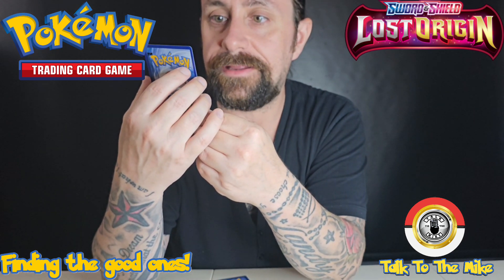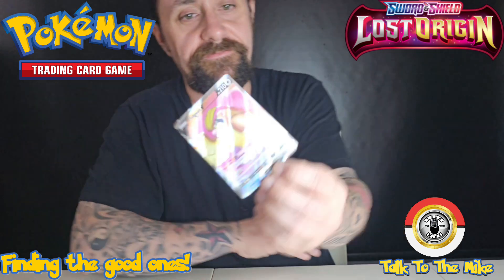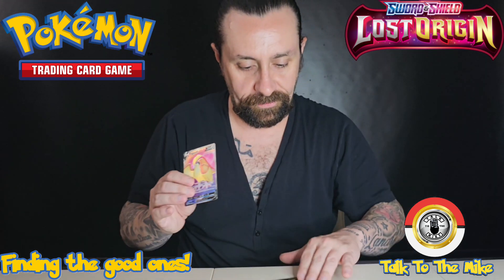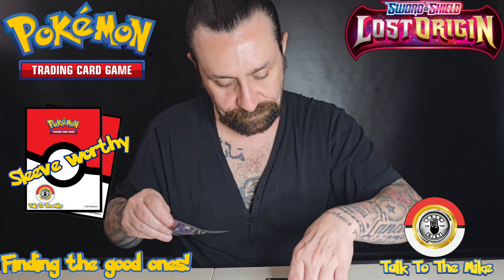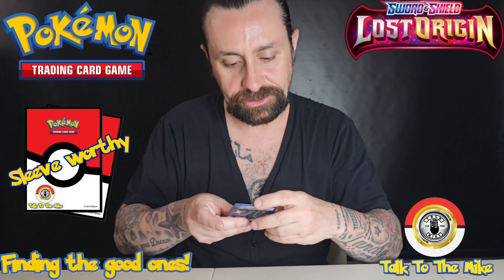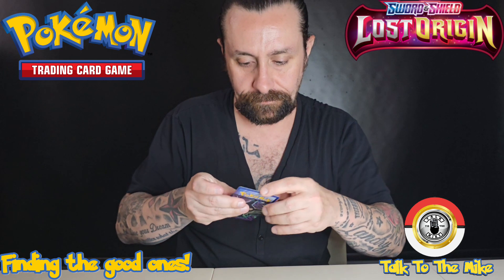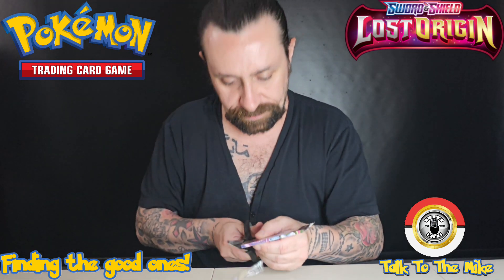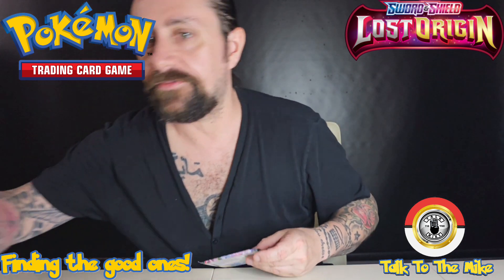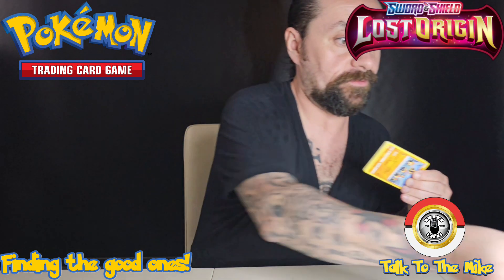Damn, that is a really cool card. And the Pidgeot full art! Both of these cards are sleeve worthy, so we're gonna grab two sleeves. This Pikachu one is freaking awesome - we might keep the Pikachu one. So Pidgeot V as well. So far Lost Origins is kicking ass and taking names like Pikachu and Pidgeot. The Giganta pack had a double banger, and it was the green code card one.